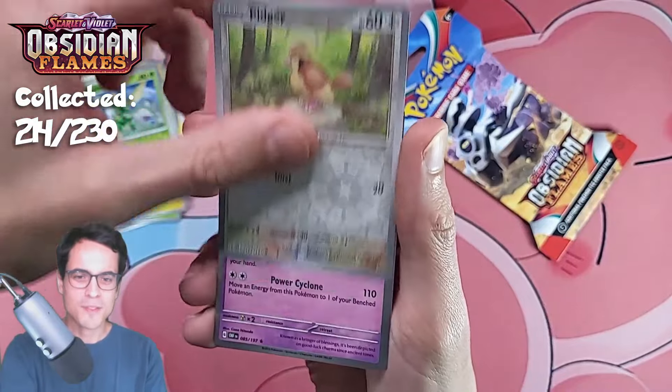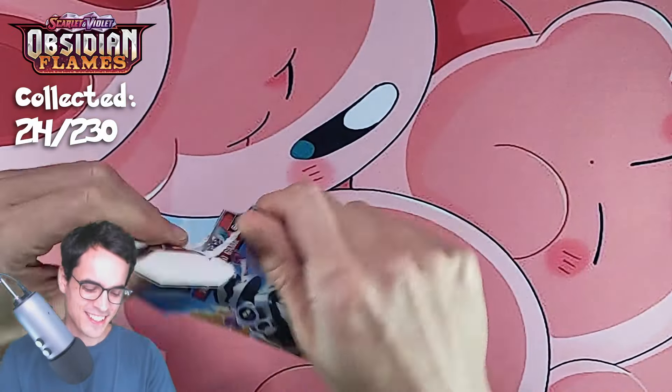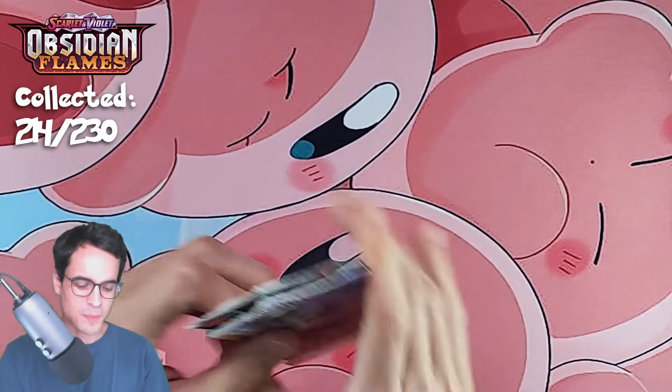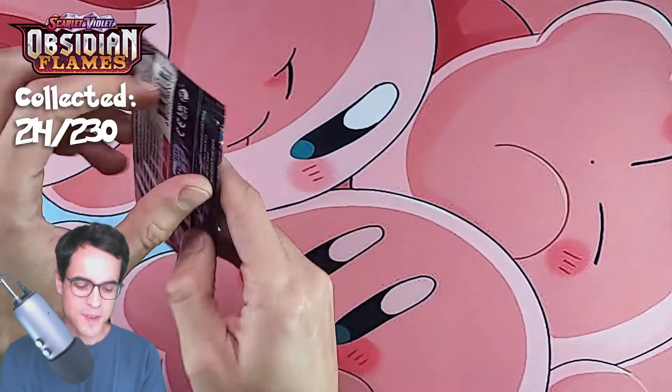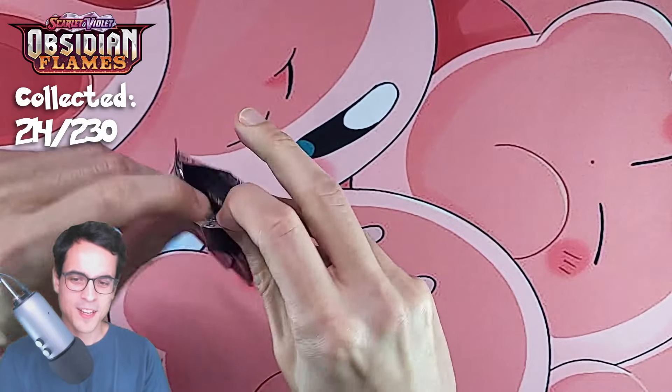Numel, grieavard — speaking of which, can I get a full art please? Tynamo phantom, bellybolt, trevenant, electros, scyther reverse, pidgey reverse, and a togekiss. All I could get was a togekiss. Time for some final pack magic — maybe.